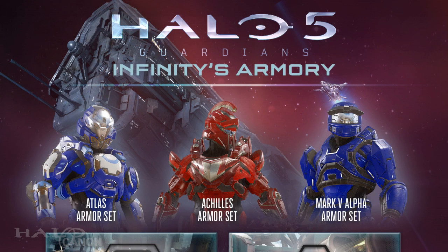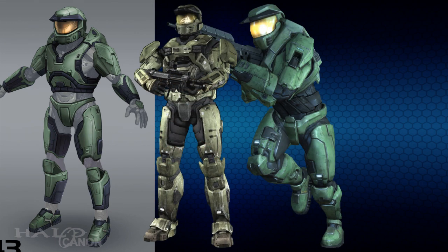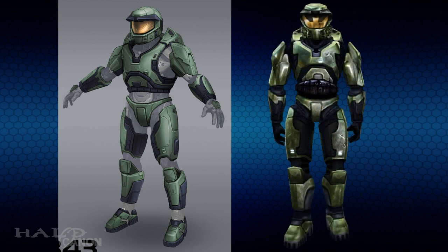The final set of armor included with Infinity's Armory, but not detailed in this Cannon Fodder article, is a set called Mark V Alpha, seen here. Besides the qualifier, you can clearly see that it's fairly distinct from the versions seen in Halo Reach, Halo CEA, and Halo 4. Interestingly, though, it's actually in many ways much more similar to the classic depiction from the original Halo CE, more so than any of the other aforementioned depictions.